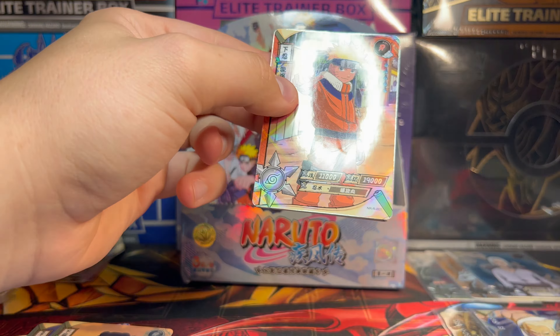Naruto here. I just can't stop talking about how cool it is that even the regular cards in this set have that holofoil scratch pattern. We got this boy. We got a rare here — my boy Kankuro. Where's his doll Crow? Where's Crow at?